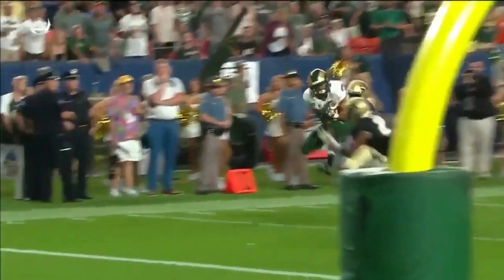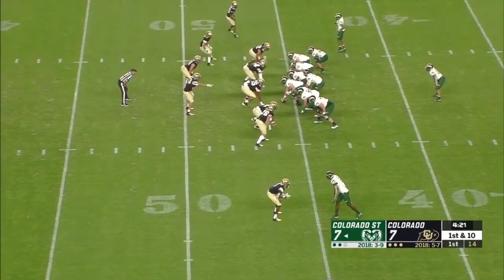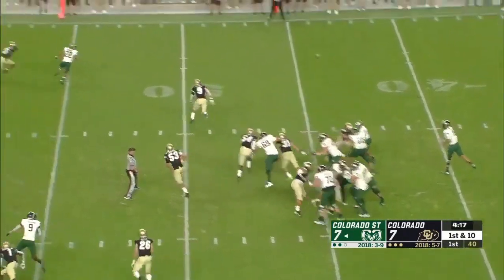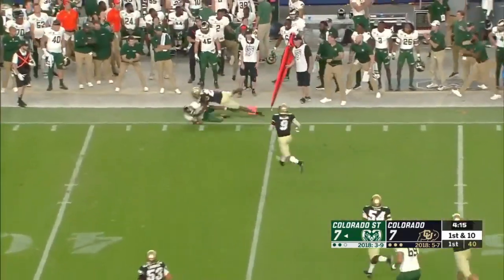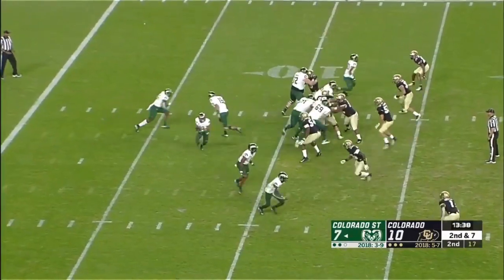You have to hit plays like that. It was engineered perfectly. Methodical approach offensively for CSU thus far. Play action — Hill to the air, caught Wright, his second grab, up on number 53, a volume tackler for CU.